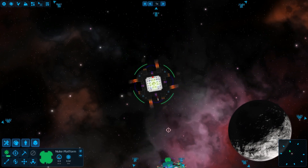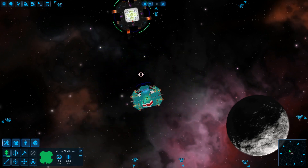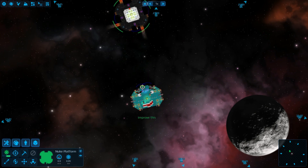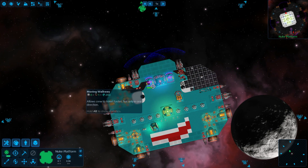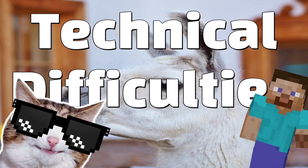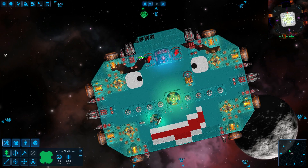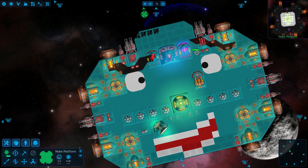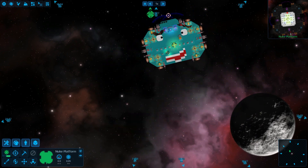Let's see how it takes a nuke straight to the face with its shields. I managed to hit the part that wasn't shielded, so let me try to aim properly and fire. One nuke did knock out both of these shields and do a little bit of damage, but it didn't damage the shields themselves, so this one is already back up. Not bad.